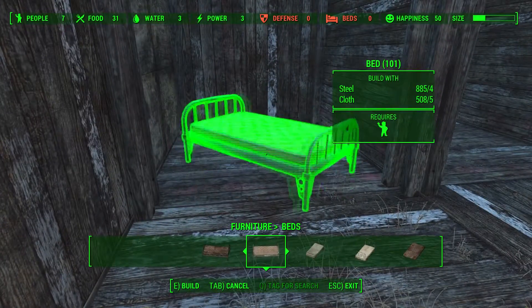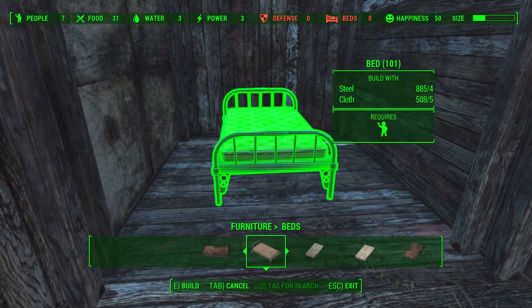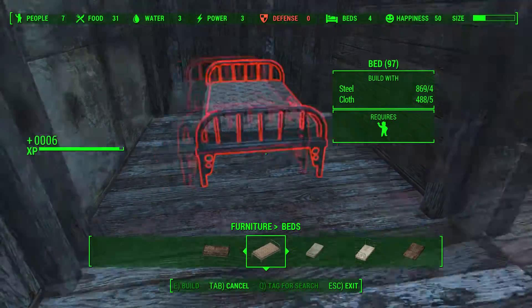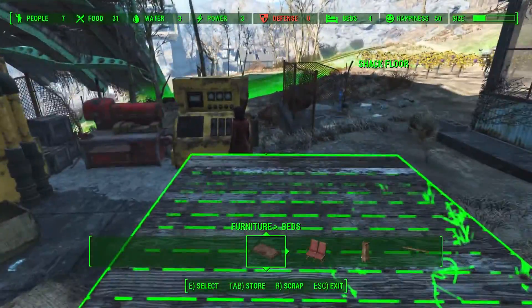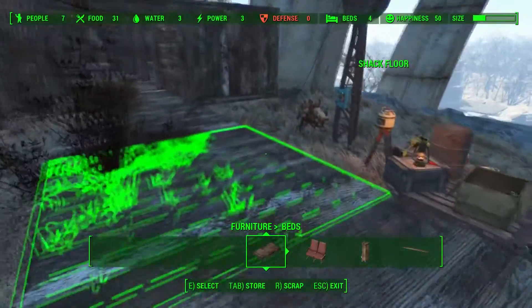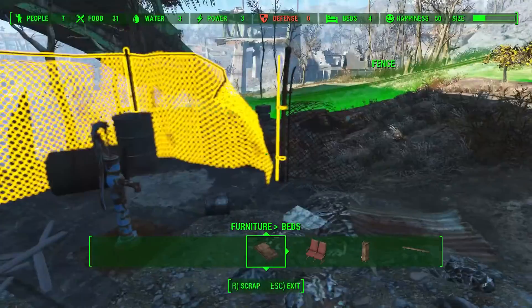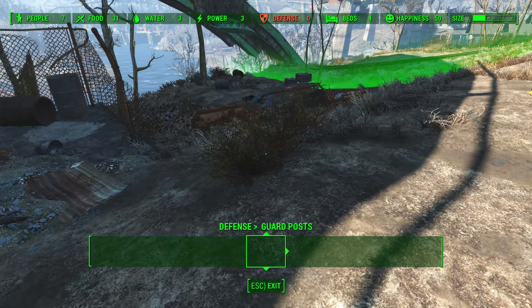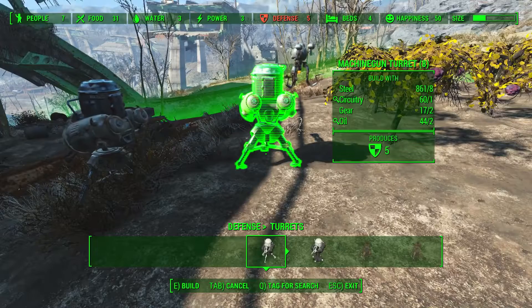There's a little alcove here for a bed, and we'll put one here, and one here, and one right here. This will future-proof this place a little bit. These people have no defense whatsoever, so we need to take care of that. We'll put a defense turret right here — okay, give him five defense.